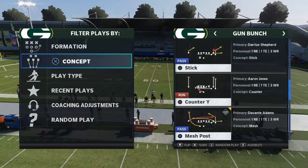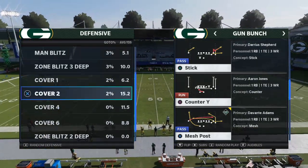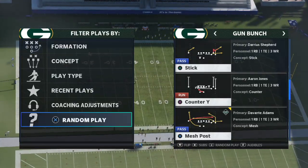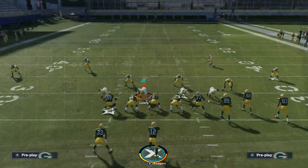Alright guys, so we're going to talk about zone coverage. We're just going to do random plays because you can do this against anything. The play is Mesh Post and I want to show you a route combination I absolutely love from it.